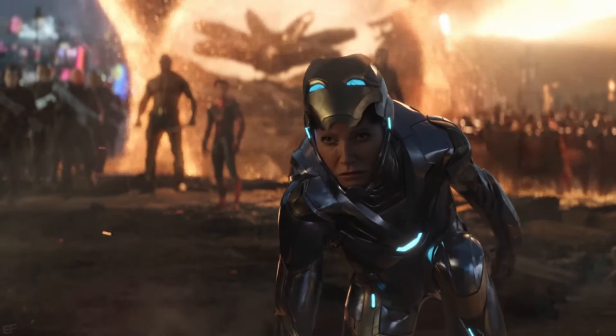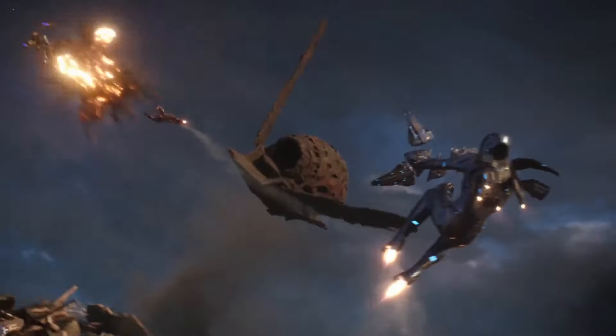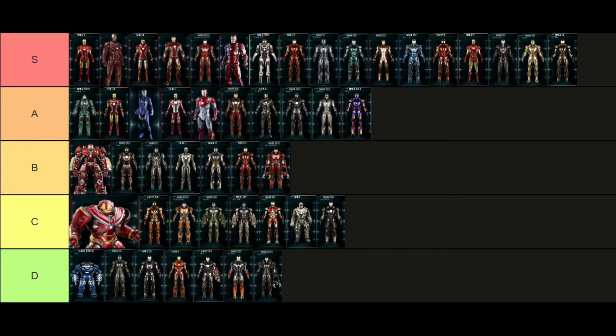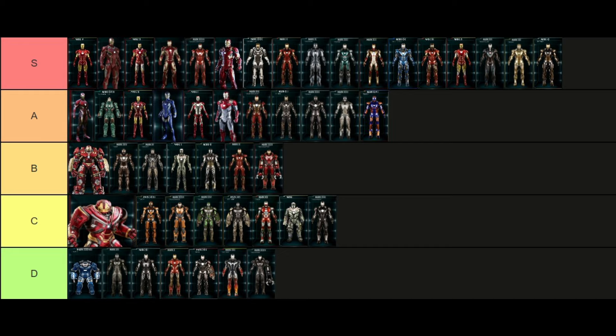The Mark 49, or Rescue, is an easy A tier for me — I love the color scheme with the bluish-purple design, the whole backpack unit is really cool, and that little moment in Endgame with Pepper and Tony was just iconic. Easy A tier.